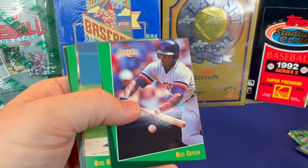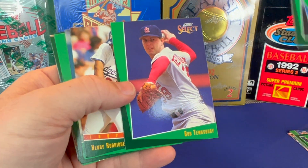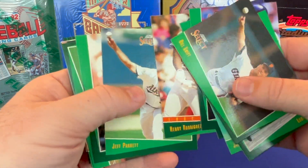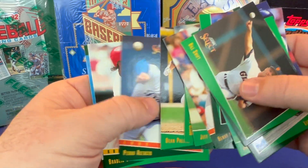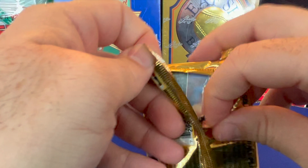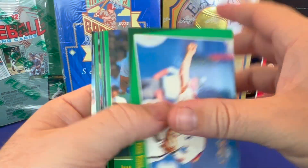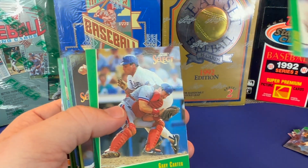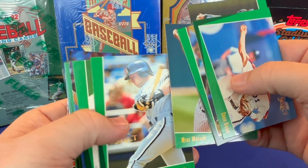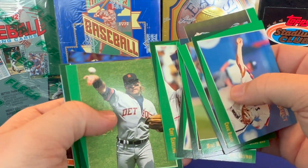Tom Glavine — that's a good one. Luis Gonzalez is a good one. Henry Rodriguez. Long as loss — he's a good player. Steve Sax. Another Curt Schilling.